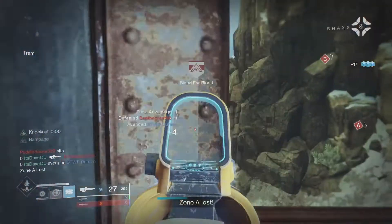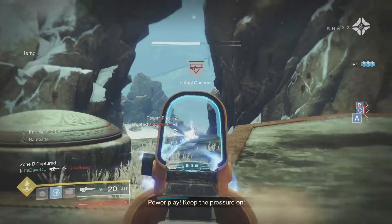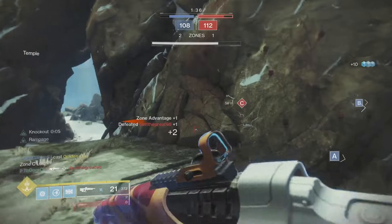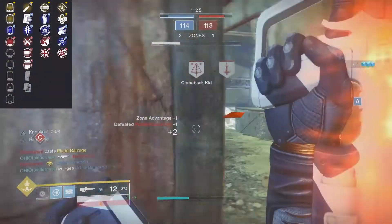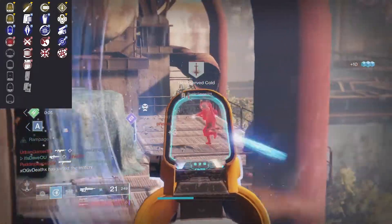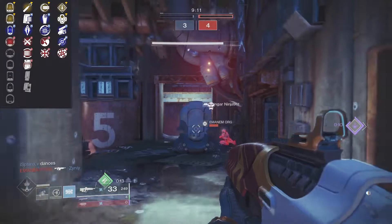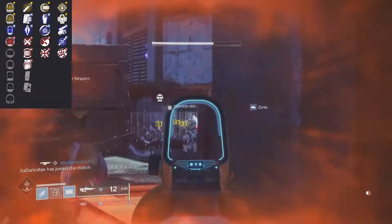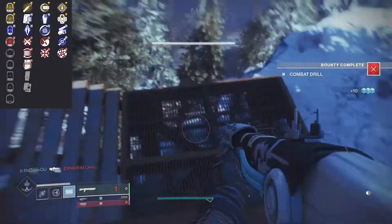Going over PvP: pulse rifles have always stood the test of time and haven't needed as many archetype changes as hand cannons or auto rifles. I'm going to pull up the perk set and give you, in my opinion, what you would want in a god roll. Sight-wise, I'd go with a medium to short zoom sight because it feels more stable — I would not go with a scope, as it zooms in way too far and lowers your handling too much. For PvP on the magazine side, you're definitely going to want either Ricochet rounds or high caliber rounds. Ricochet rounds is the top pick, second would be High Cal, and third would be Light Mag.